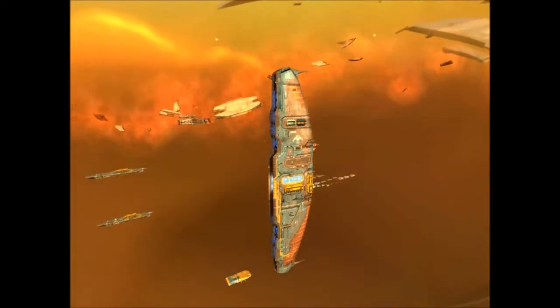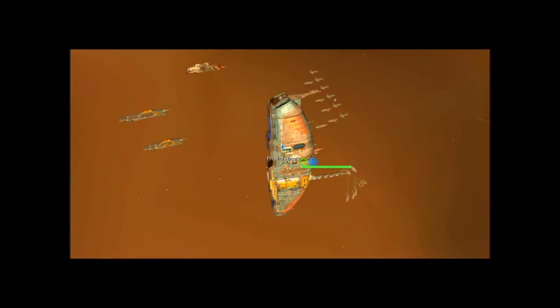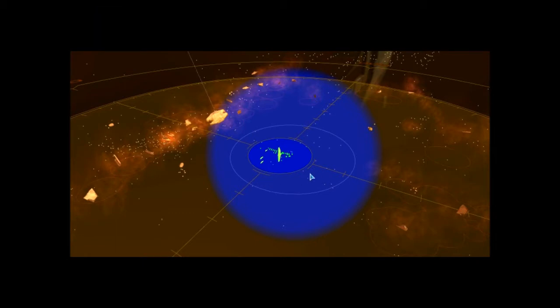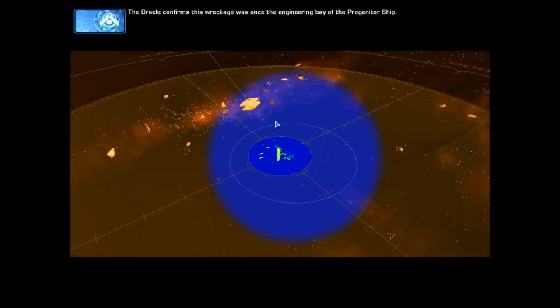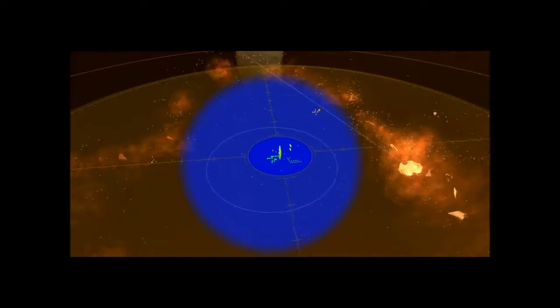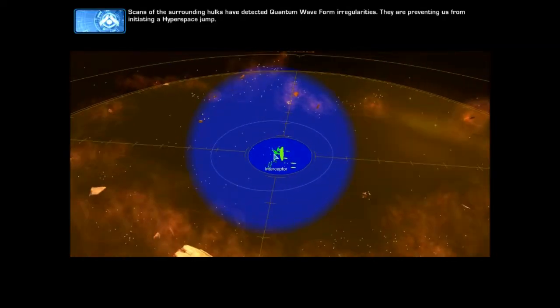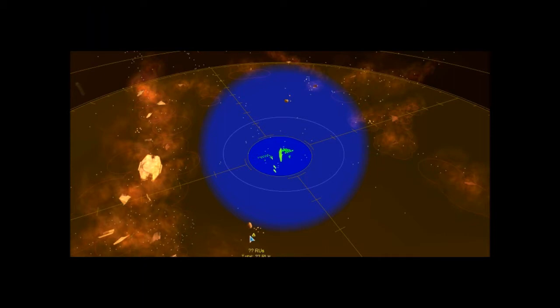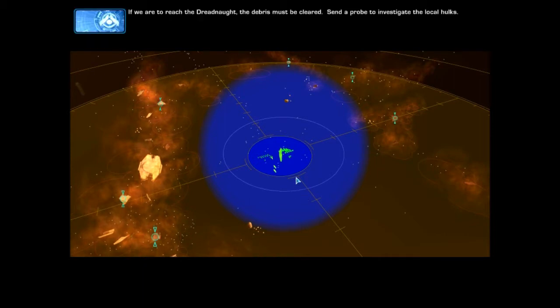Hyperspace jump interrupted. We are surrounded by progenitor wreckage. The Oracle confirms this wreckage was once the engineering bay of the progenitor ship. Scans of the surrounding hawks have detected quantum waveform irregularities — they are preventing us from initiating a hyperspace jump. If we are to reach the dreadnought, the debris must be cleared.